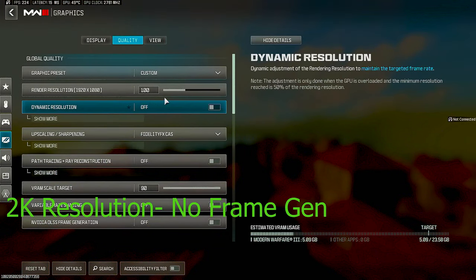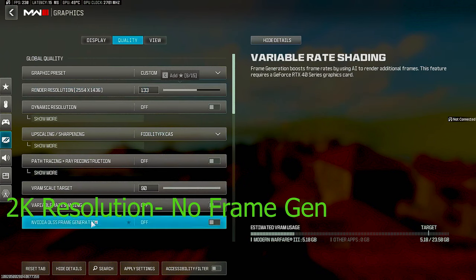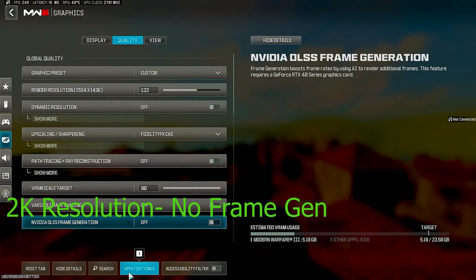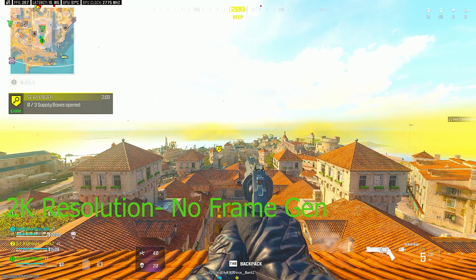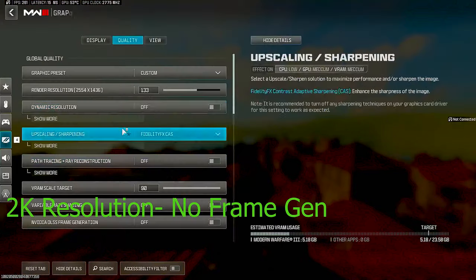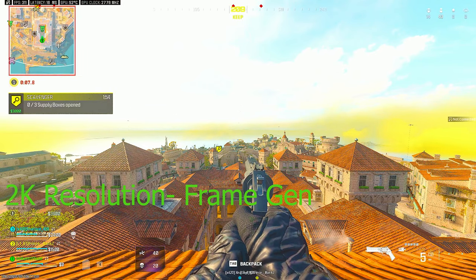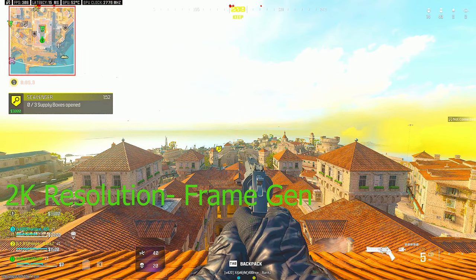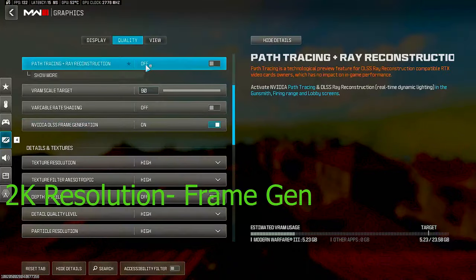Now we're gonna bump it up to 2K resolution. Without frame generation on, we're now getting 260–270. Alright, now we're gonna turn that on — now we're getting over 300. So on 2K resolution this is giving you about a 50 frame boost. Now I'm going to turn this off.